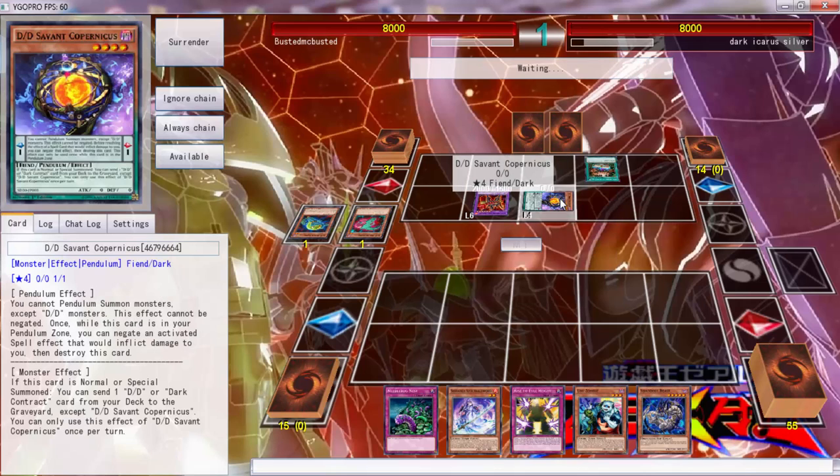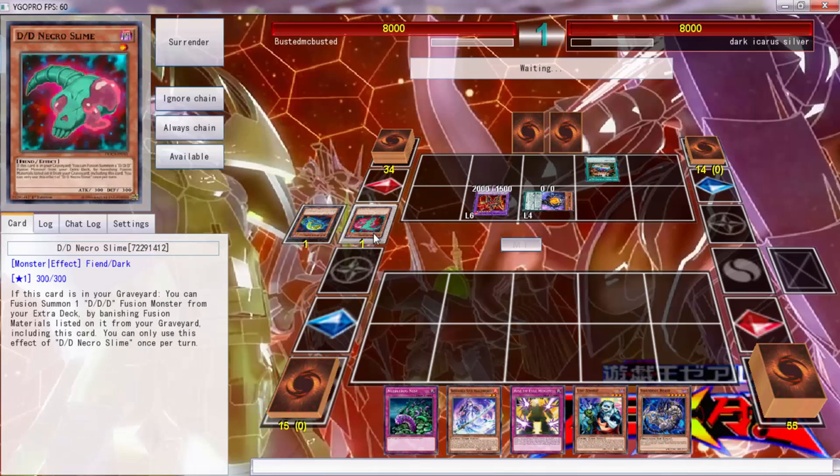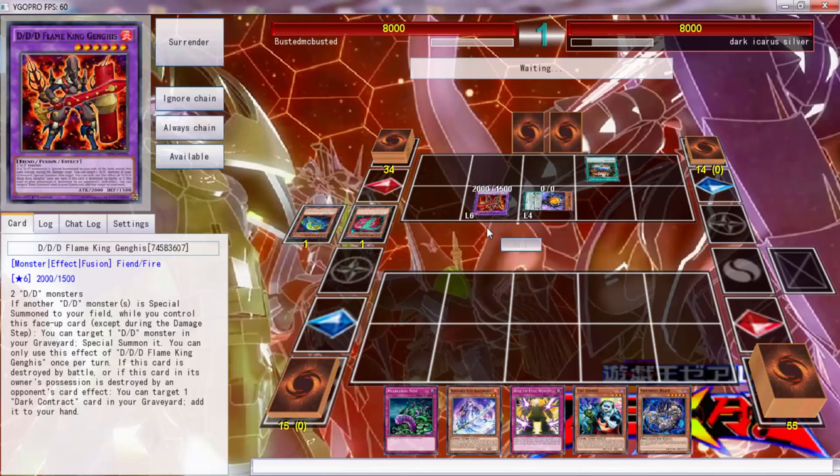It's a Copernicus. Copernicus sends a DD to the graveyard or a dark contract card. I'm guessing he's sending a Lamia, and then with Lamia he's going to special summon and go Formula. He's going to use the effect now - well, it doesn't really matter, he's still going to get the same exact stuff. On Wednesday I don't know what I'm going to play, so if you guys can leave a comment let me know what you'd like to see.